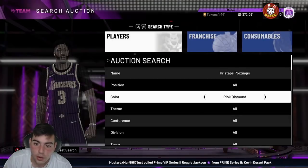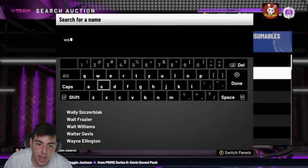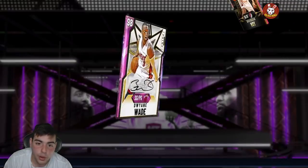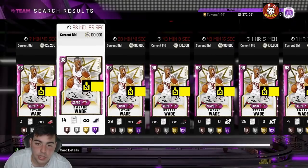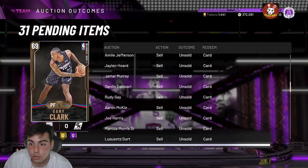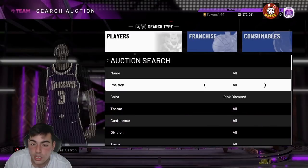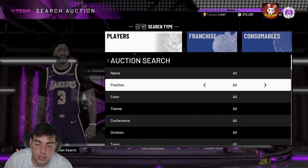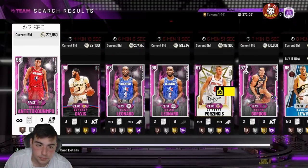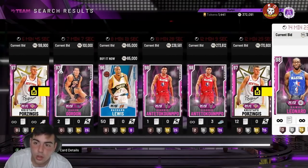I heard Kristaps Porzingis is going for the high right now — he's at around 200K. If you guys have Kristaps, let's see Wade's price. YBC posted a video which kind of did drive the market up. It looks like Wade's going to be the cheap card in the Prime Set. YBC dropped a video saying how a lot of these cards are going to rise, so hopefully they do. The market is rising, and if we have some content tomorrow, it's possibly going to crash.